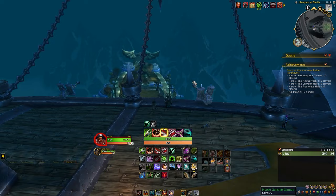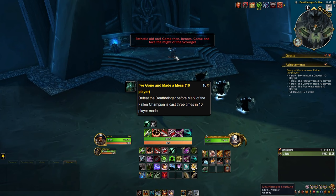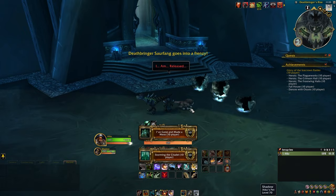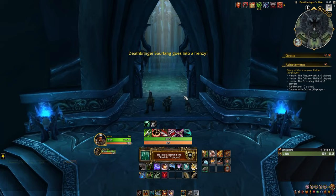For the next boss, Deathbringer Saurfang, we need to complete the achievement I've Gone and Made a Mess. Once you leave the boat, talk to High Overlord Saurfang or Muradin Bronzebeard and let him know that you are ready. After a short dialogue, Deathbringer Saurfang will become attackable. Saurfang is another simple one-shot achievement. Simply defeat the boss and we'll head to the Plagueworks through the exit in the back of the boss room.